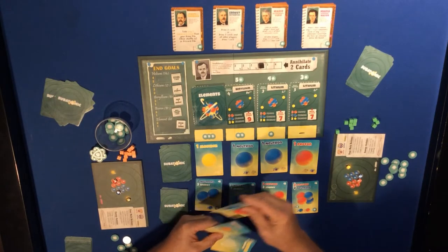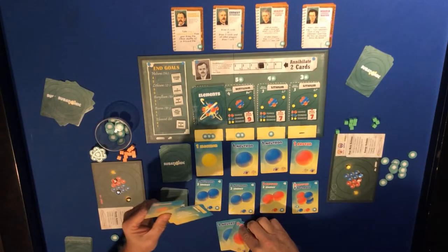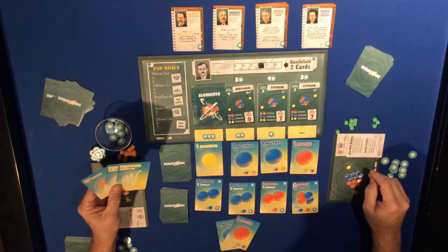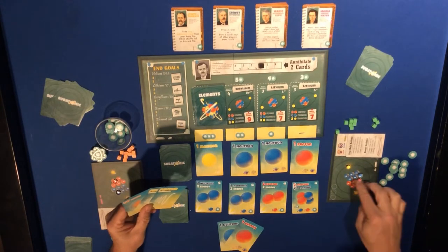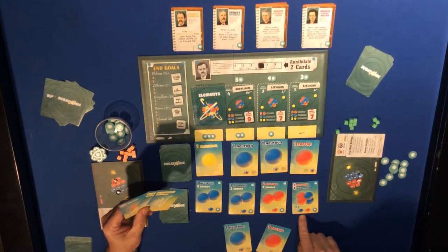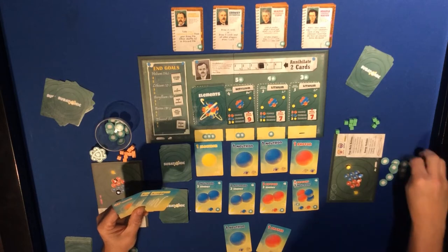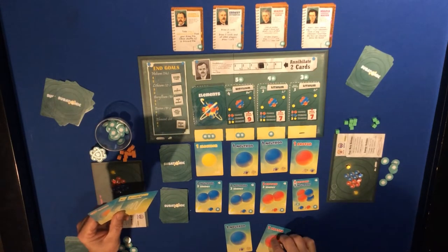I have a proton and a neutron right away in hand, and proton and neutron on the board, so I've got two of each with two photons and two electrons. I'm getting close to being able to get one of these elements. I need two protons, two neutrons, two electrons, and four energy - which I have in abundance. One, two, three, four energy and one more of each, so those are gone into the discard with this nice new card.